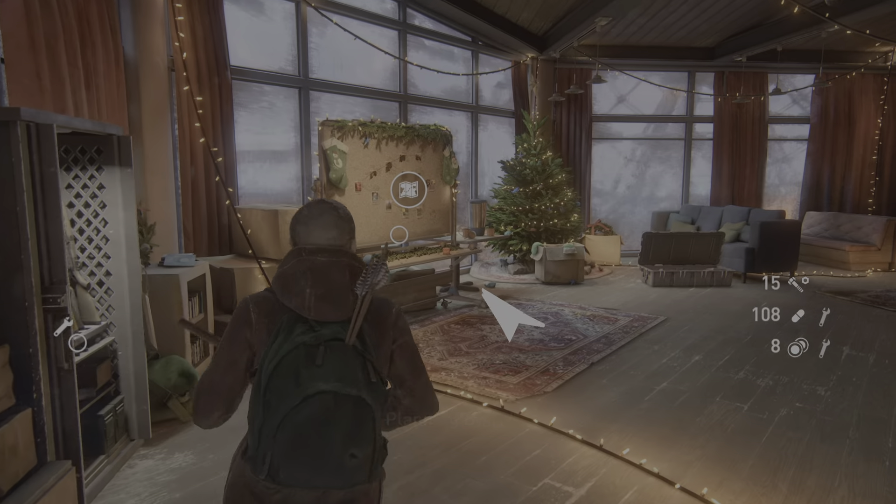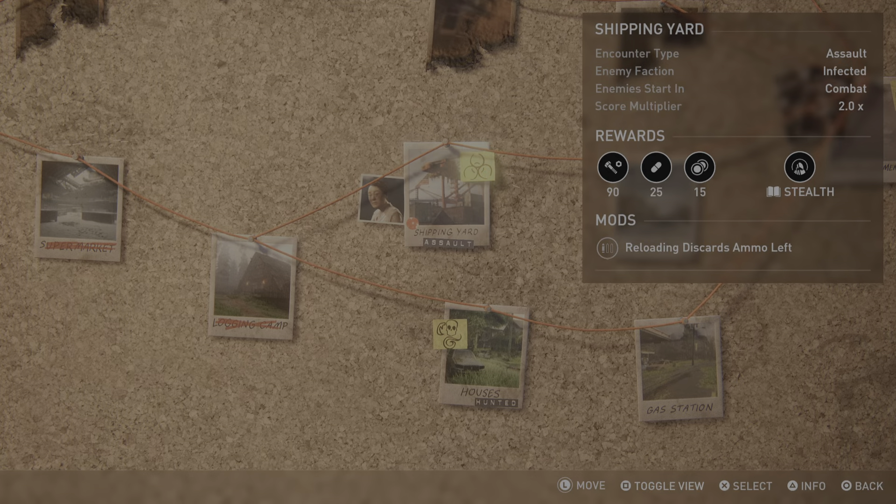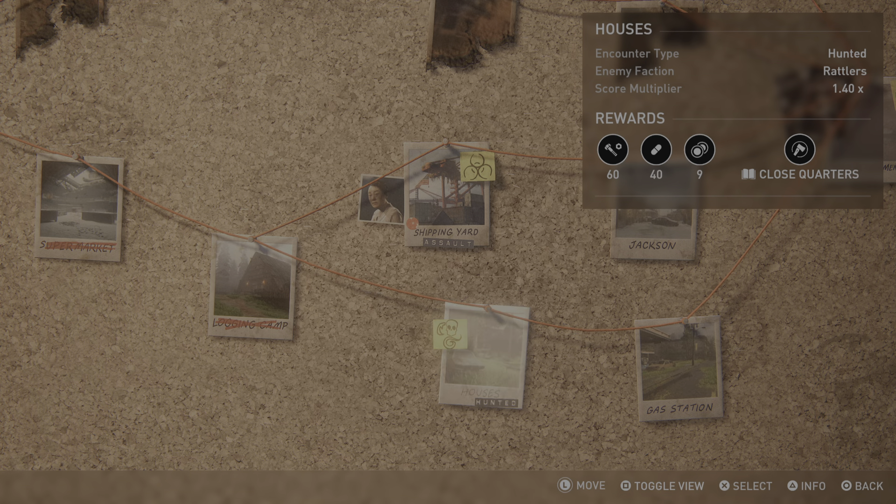Planning board. Shipping Yard status available. Buddy for encounter: Yara. Encounter type: assault. Enemy faction: infected. Enemies start in combat. Score multiplier: 2.0 times. Rewards: 90 parts, 25 supplements, 15 currency. Upgrade manual: stealth. Mods: negative mod — reloading discards ammo. Houses status available. Encounter type: hunted. Enemy faction: Rattlers. Score multiplier: 1.40 times. Rewards: 60 parts, 40 supplements, 9 currency. Upgrade manual: close quarters.